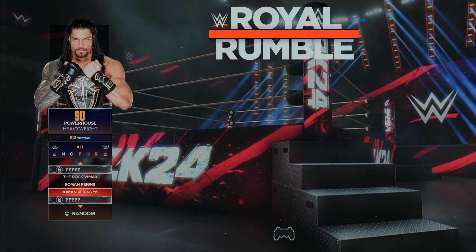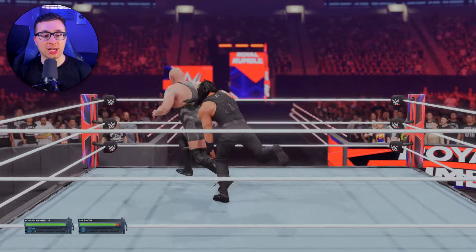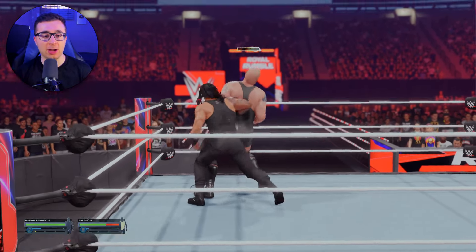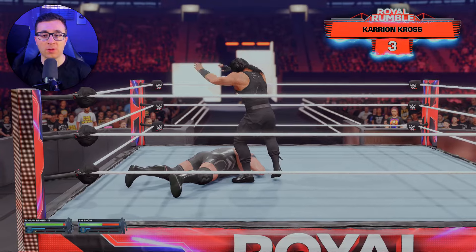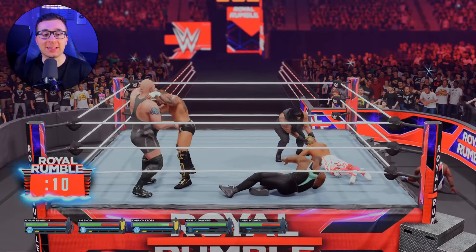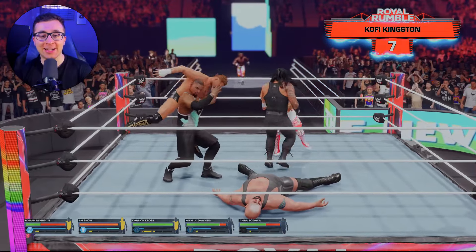So as of now we have two lives remaining with two more tiers of the pyramid to conquer. We need someone good for this Rumble — someone with a lot of stamina. Roman Reigns at 15, the 2015 Rumble winner. The strategy does not change — I am not going to fight every single person that joins this match. I want to save my stamina and strength. Karrion Kross is in at three. Big E was eliminated by Akira Tozawa, a 68 overall.